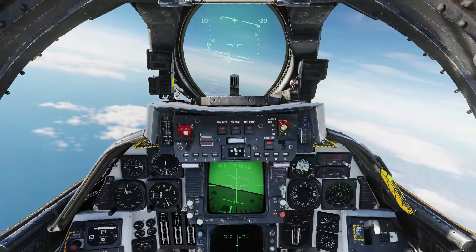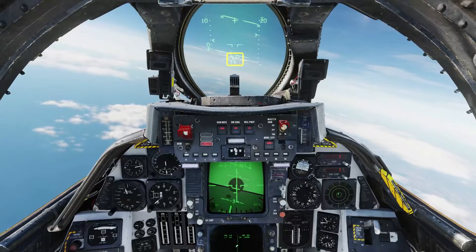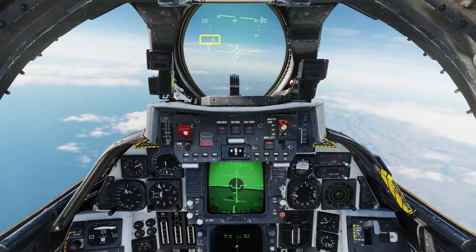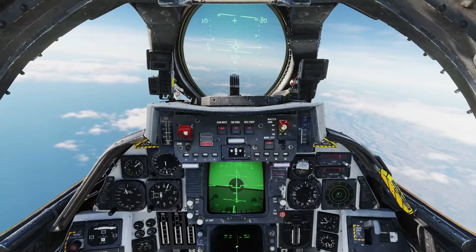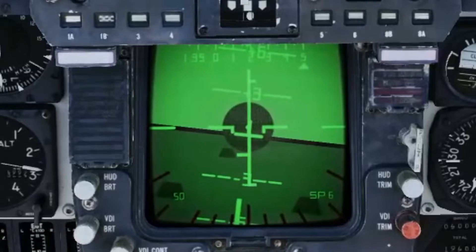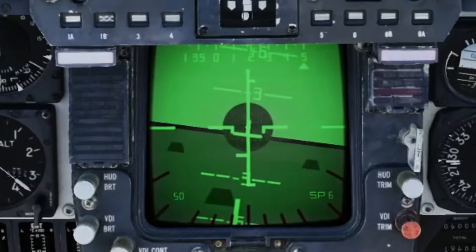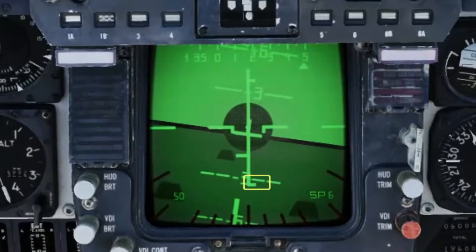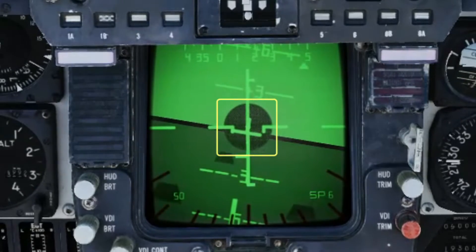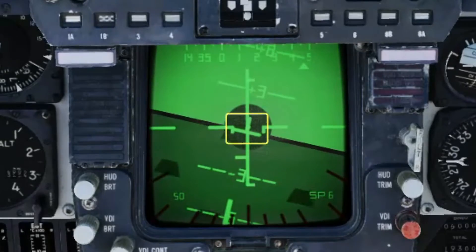Weapon selector up to the Sparrow position. The HUD shows SP for the Sparrow and the number of missiles remaining, with target closure rate on the left and target range on a dynamic scale on the right. The VDI shows your launch parameters: maximum range, minimum range, current range, and the allowable steering circle. The upside-down T is the steering cue.